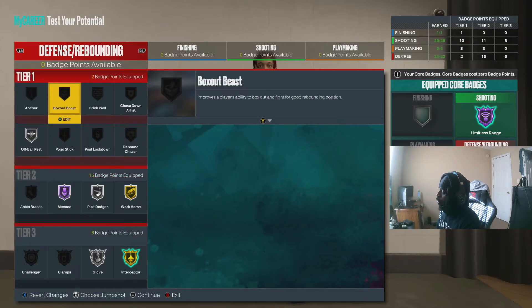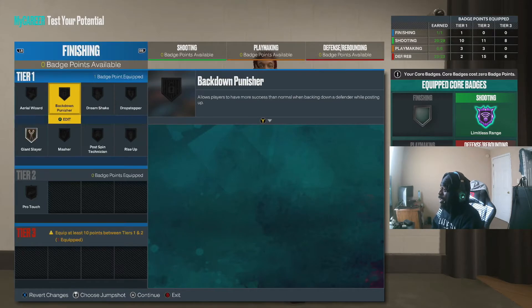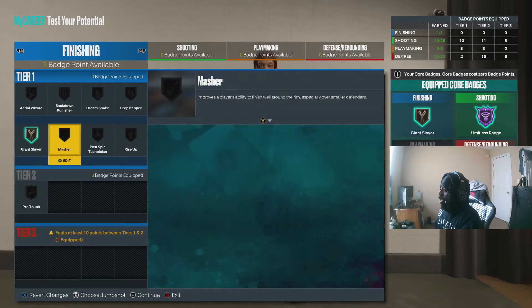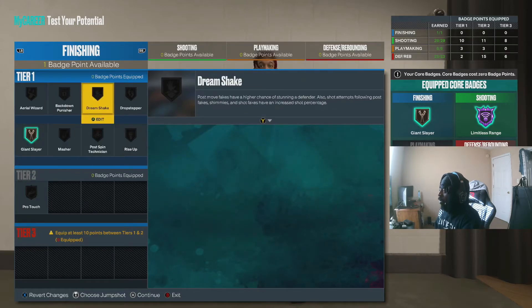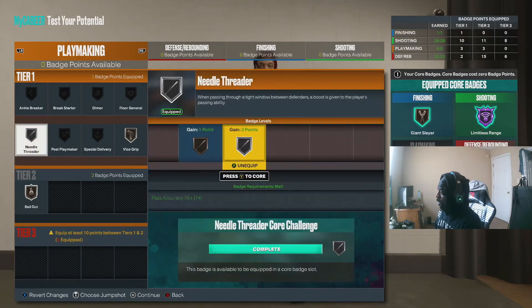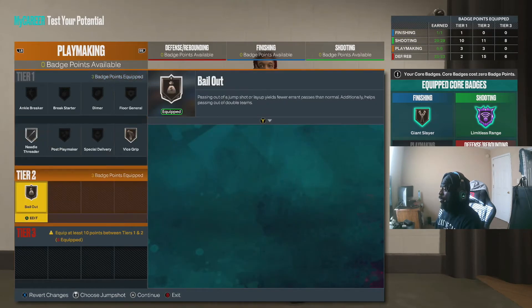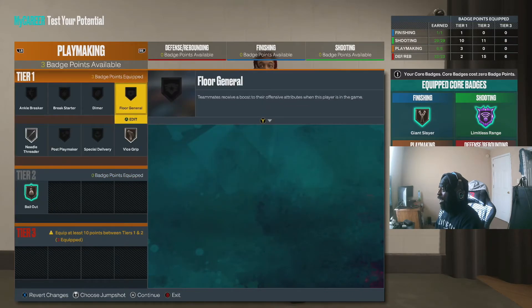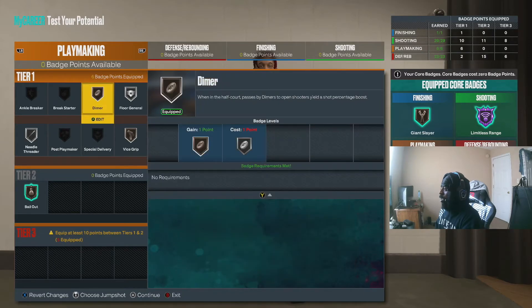You do not need Clamps on this build — you are good to go. I'm working perfectly fine without it. For finishing core badge, let's go Masher to get an extra badge point. For playmaking core badge, Bailout. Then we still got three more badges: Floor General Silver, Dimer Bronze — gotta help out our teammates. That's the badge setup for the Three-and-D2 Guard.